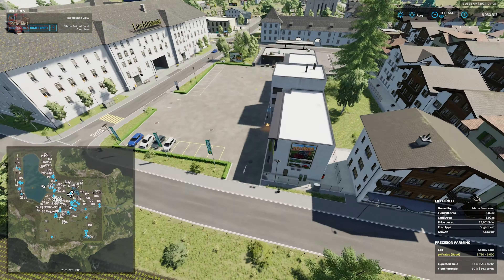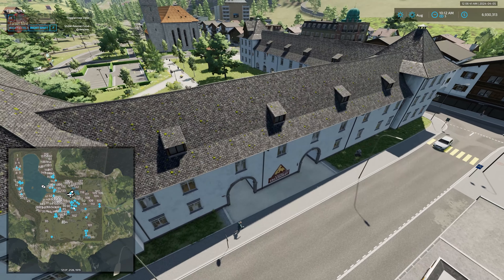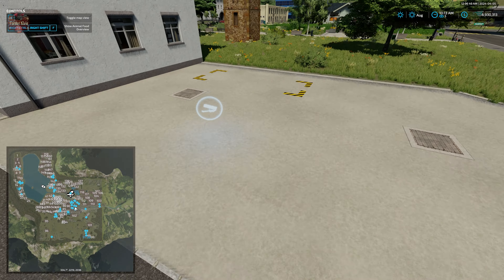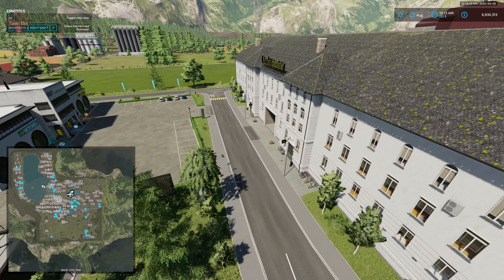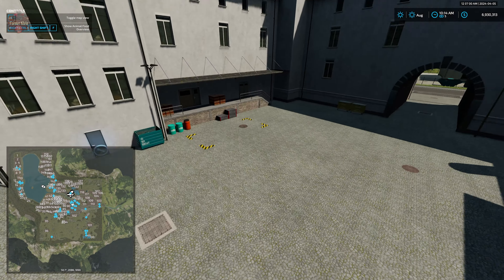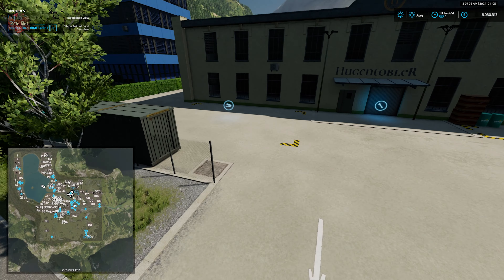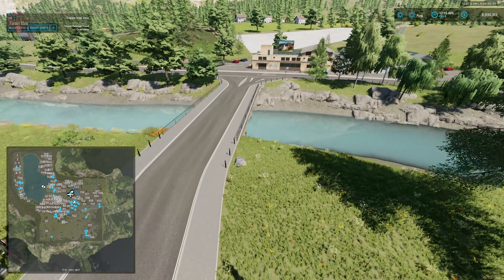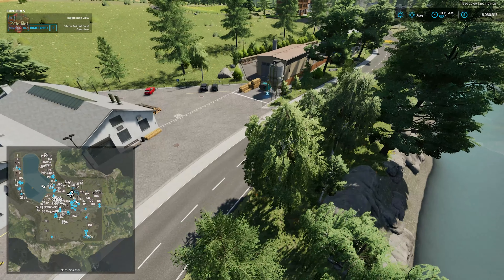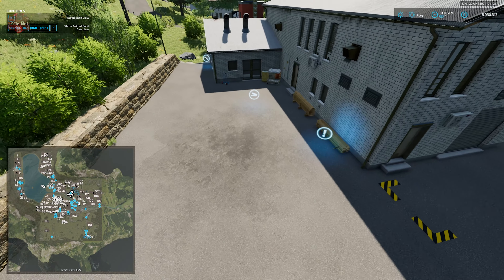We have our vehicle shop located right here with a repair trigger right next to it, plus a fuel point. We have the cheese factory with its interactive icon, pallet spawn point, and dump point. Coming back to where the shop is, we have the chocolate factory — interactive icon, pallet point, and dump point inside. There's also the spinnery with interactive icon, pallet point, and dump point. Our sawmill has a wood sell trigger, pallet point, and interactive icon. There's also a point where we can buy lime, and our carpentry with pallet point, wood sell trigger, and interactive point.